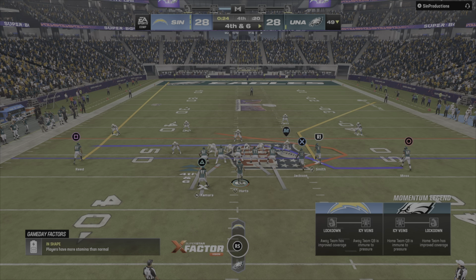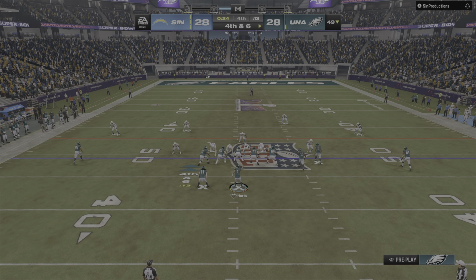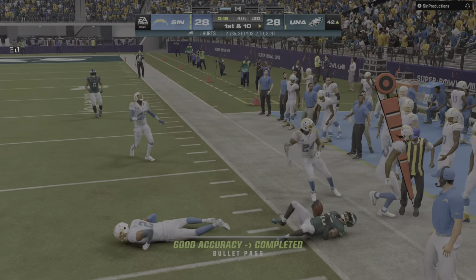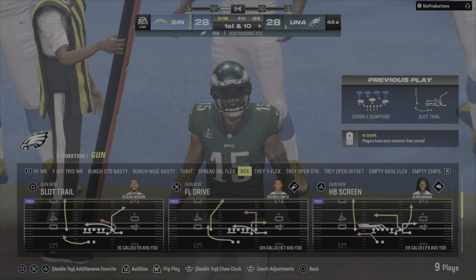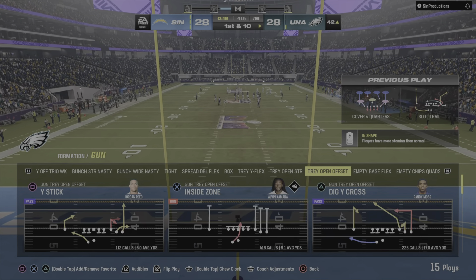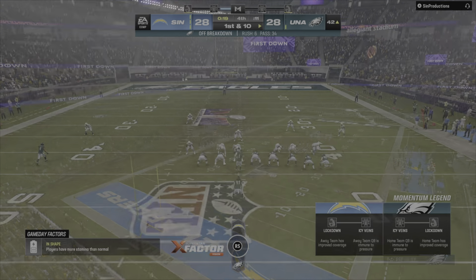Here we go — fourth down. They stick with the passing game — he looks to throw — throwing the out — Jackson — gets it down about a yard or two shy of the 40, out of bounds. Both sides were holding their breath on that fourth down play. The offense can breathe a sigh of relief. The defense was guarding those sticks trying to keep people in front, but somehow, some way, those guys found a way to pick it up.